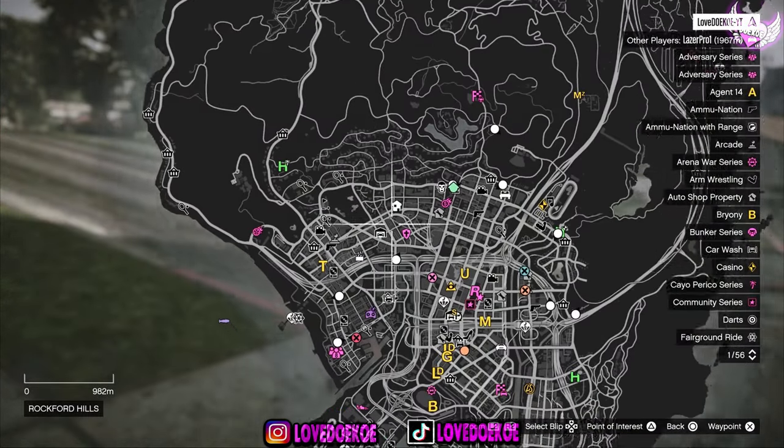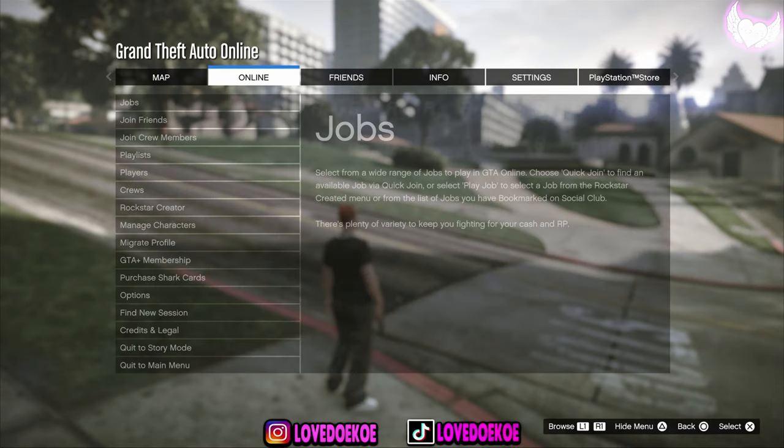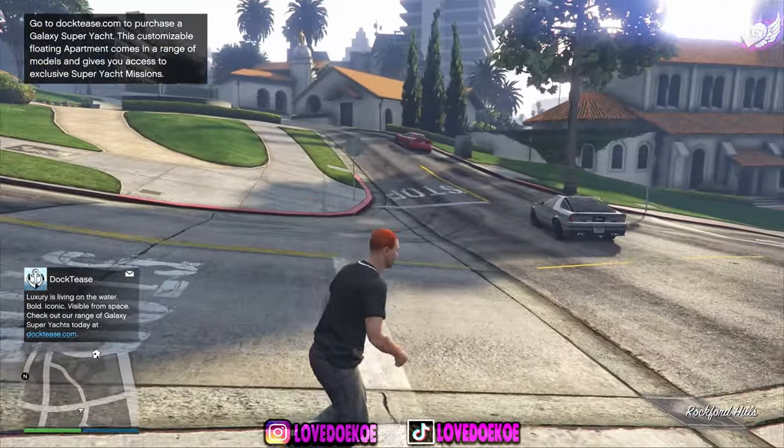When you're in online, open up your pause menu and check if you see a clothing store. If that's not the case, you gotta make your way over to another session. When you're in another session, you can make your way over to a clothing store.